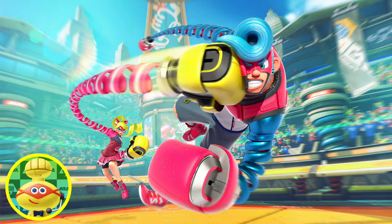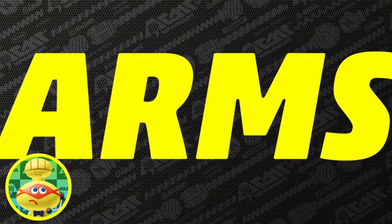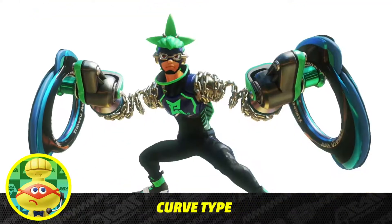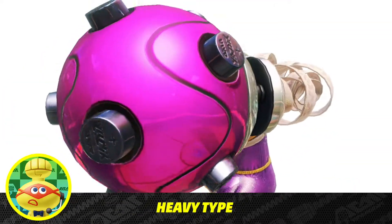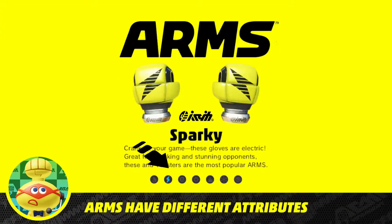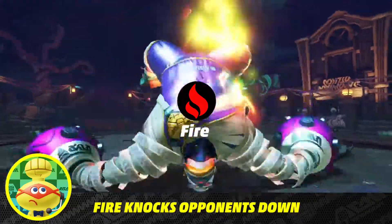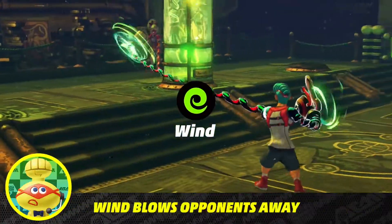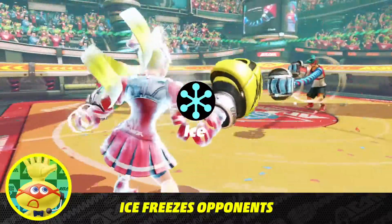You guessed it — the biggest feature is the weaponry fighters attach to their fists, called arms. There are standard glove-type arms, multi-shot arms that really cause a ruckus, specialized curving arms for cornering opponents, and powerful heavyweight-class arms, just to name a few. Each arm has a special attribute that activates when charged up: light up your opponent with fire, stun your rival with lightning, blow away the competition with a tornado of wind, and freeze your foe to slow them down with ice.